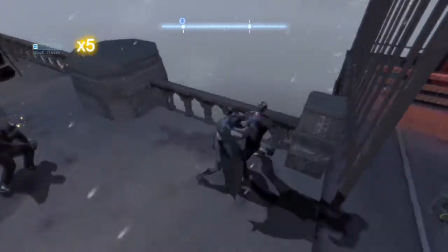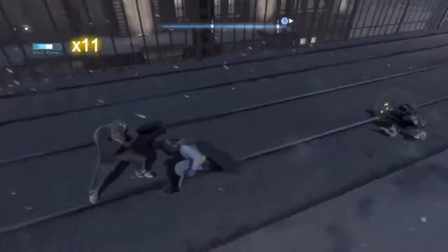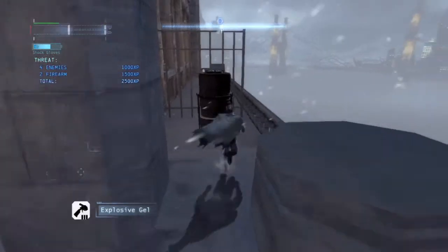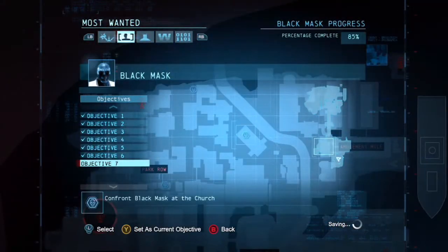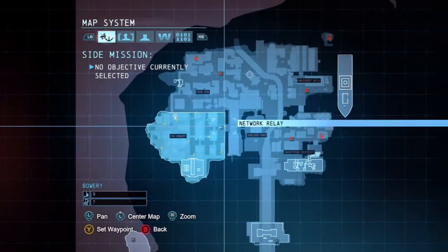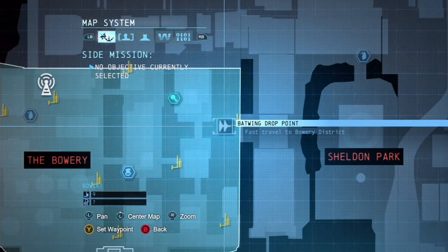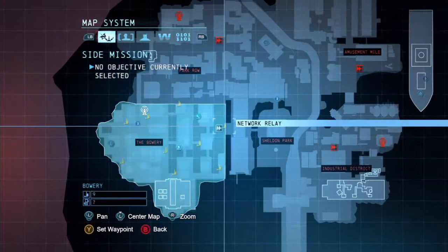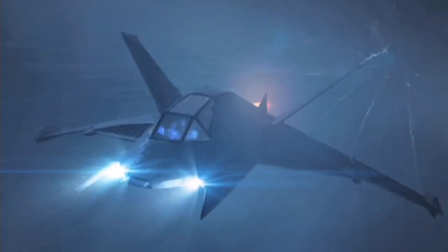Oh God, that guy's got a gun. Luckily I totally dodged it — that was amazing! Get on the ground. Don't do anything you're going to regret. Who does this guy think he is, telling me what to do? Anyway, we're going to blow this bad boy up — that's the last drug stash — and we've got to go visit him in the church. This is our only relay point that we can fast travel to. I'm going to beat the crap out of Black Mask.